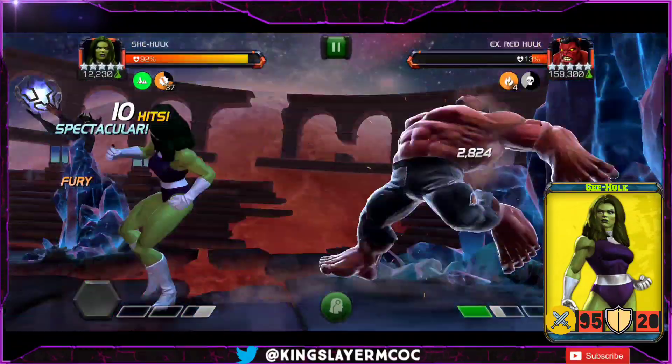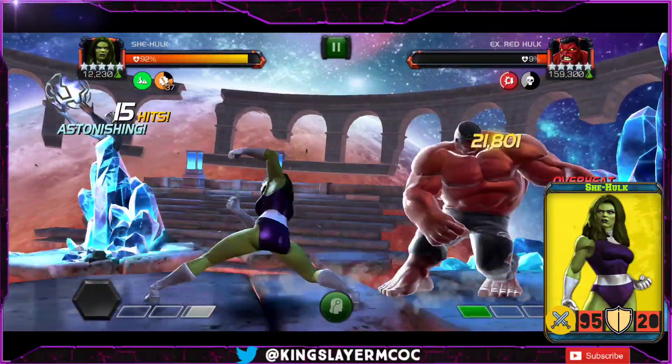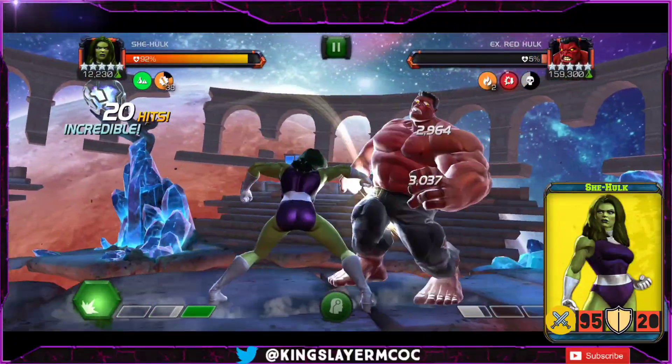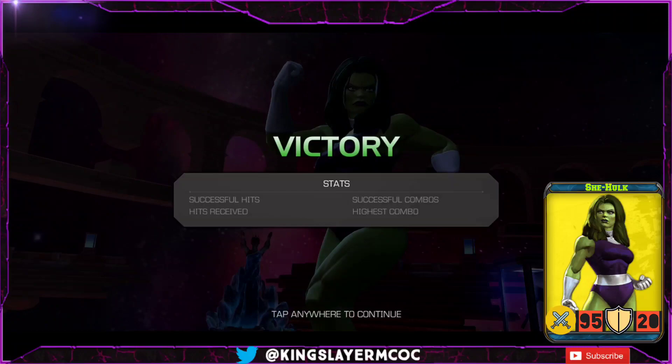Those are the pros and cons of She-Hulk's fury and damage — that's why she is really good for Labyrinth and a decent replacement for Abyss if you don't have an Ægon. She is pretty useful there with the slow and other abilities. That SP1 was a 63% hit — I think Assassin mastery pushed it over the Labyrinth limit.